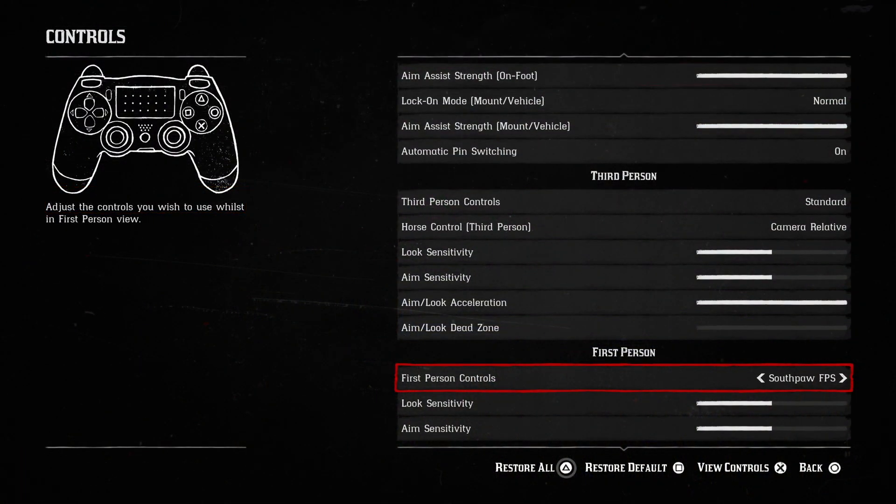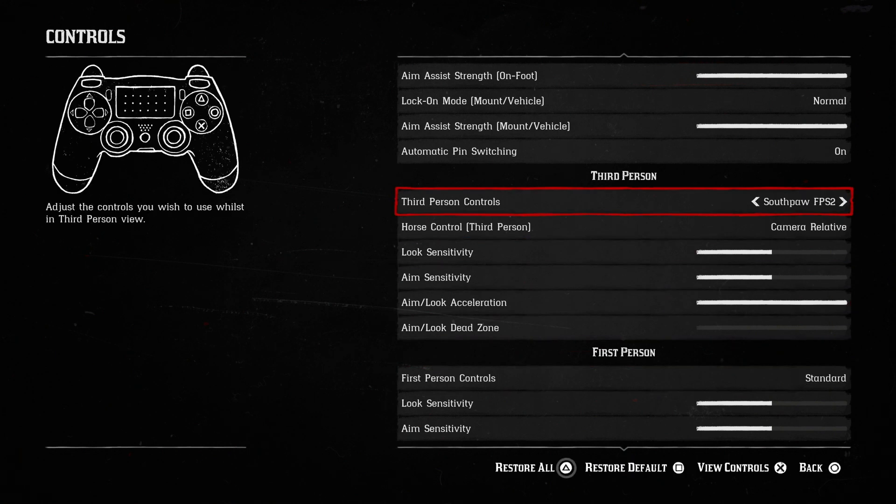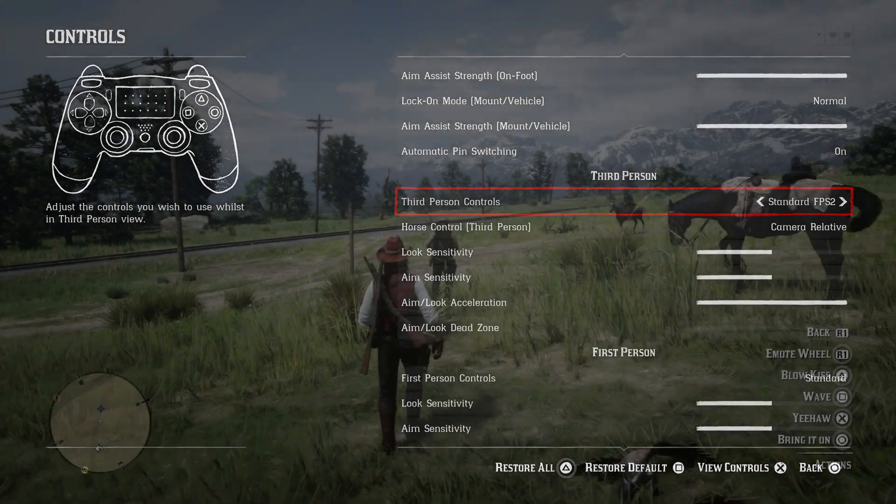Last but not least, Rockstar have added a new control scheme called FPS2, added to the settings menu. This scheme moves the sprint button to R1 or RB, allowing running and sprinting at the same time as camera movement. Cover has also been moved to the X or A button in this layout.